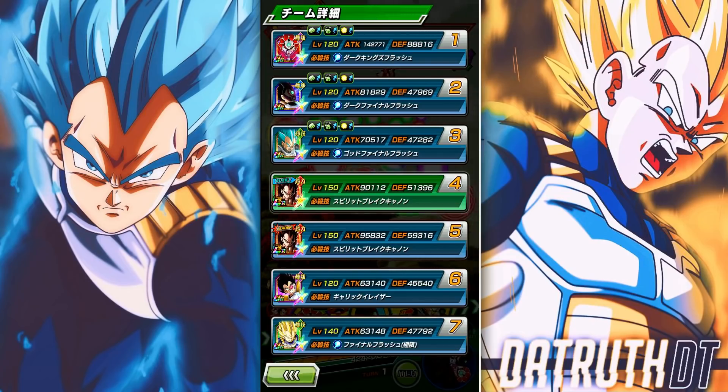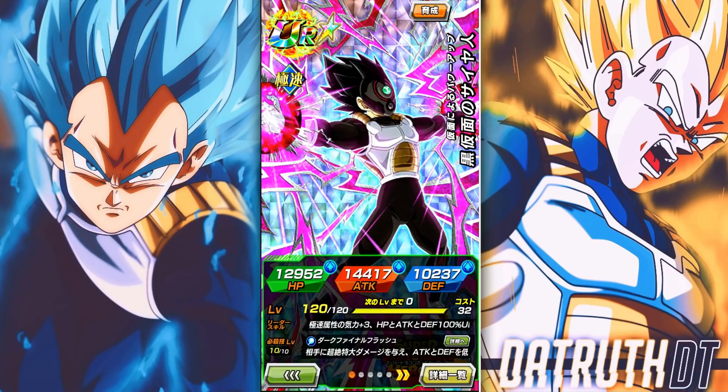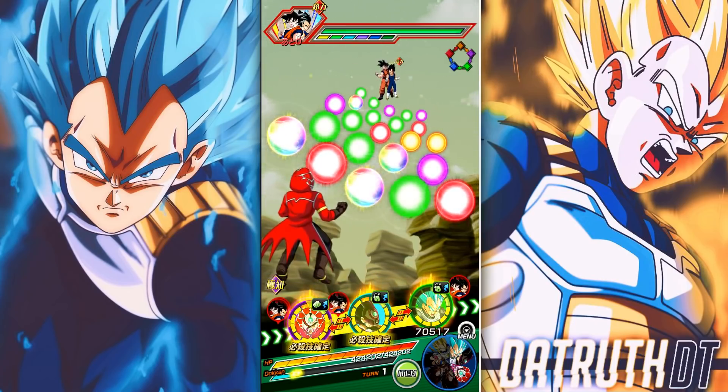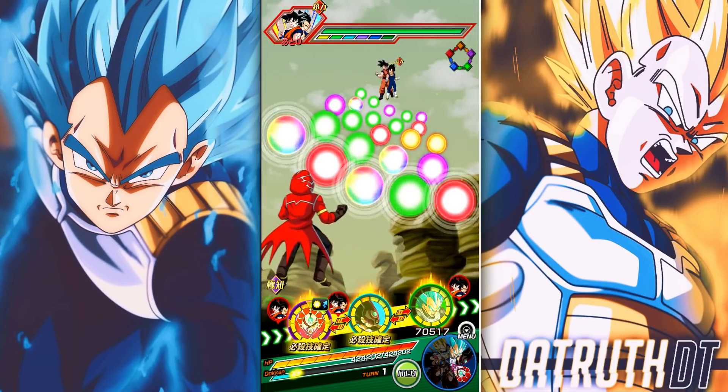He's at 88k defense right there, which is good and solid. But the reason this guy is so ridiculous is he gets another 100% defense for five turns after he gets hit, so he's going to be over 160k defense. He has guard because we have another Dragon Ball Heroes category ally in the turn, and Black Mass Saiyan is getting 160% defense when he supers while Dark Mass King is healing when he supers as well.